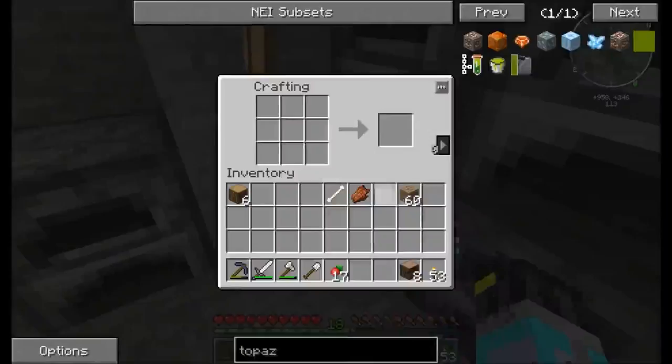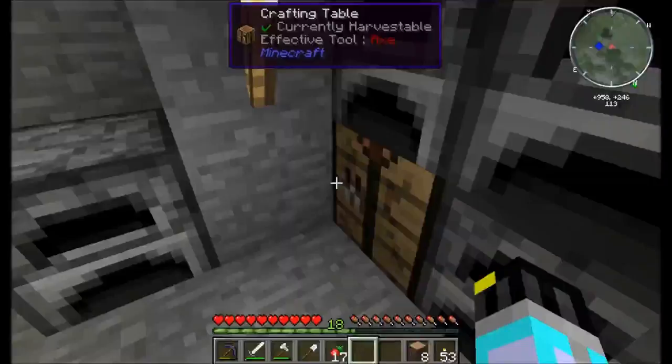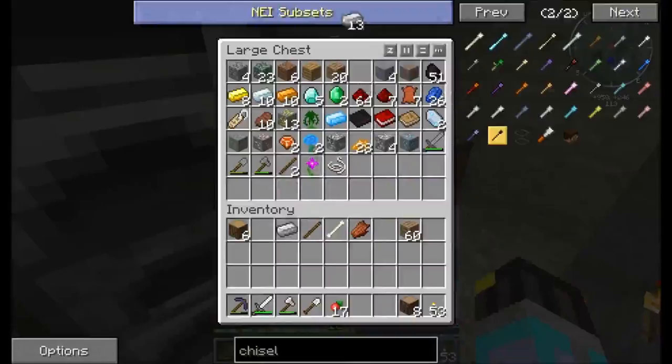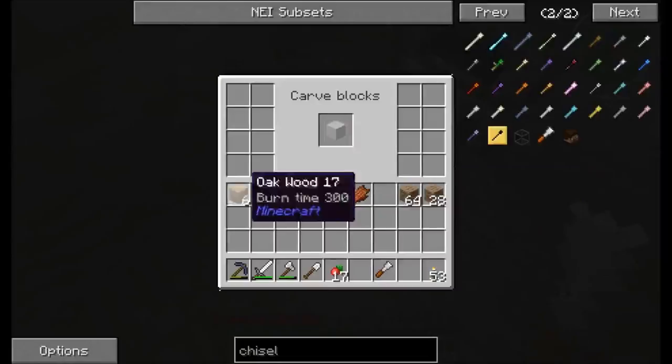Let's empty some of this stuff back out into here. How do I make a chisel again? Just a stick and iron. I'm used to having an ME system — I can just click it. An ME system is definitely something I need to start working towards, because ME systems are just great, just absolutely wonderful.